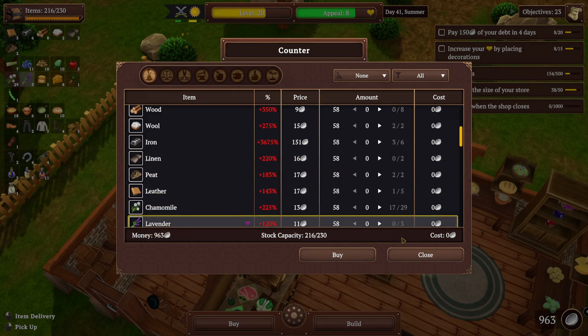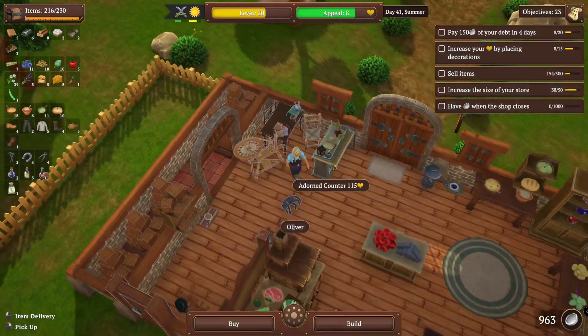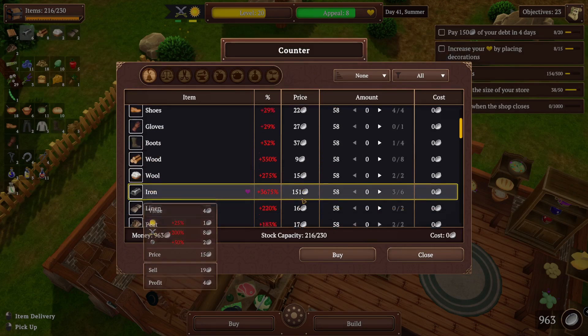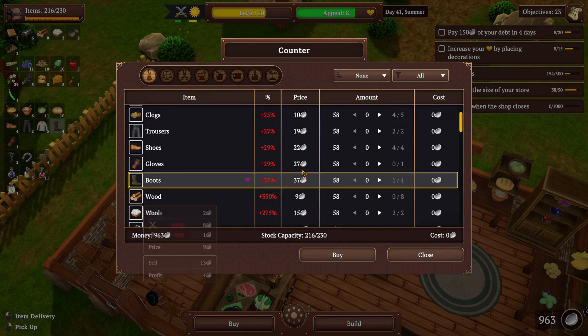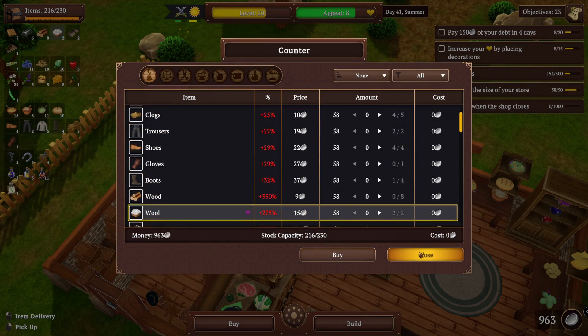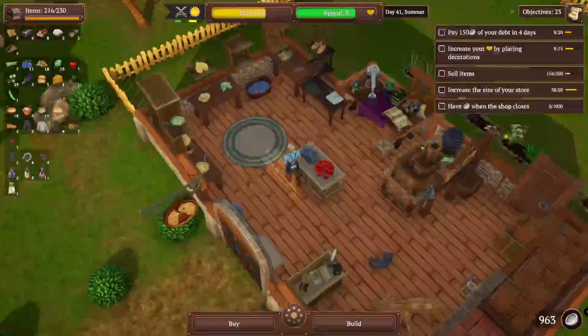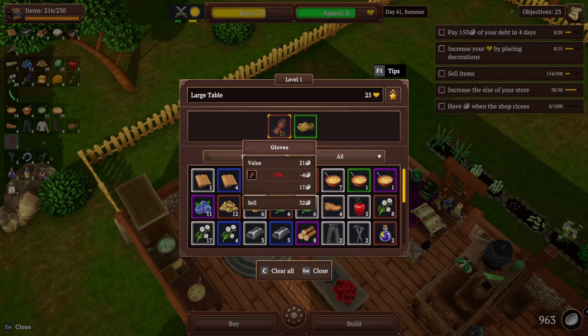Leather is 17, and it takes two leather to make gloves. Gloves right now are selling for 36. So 34 versus 36 — I'm making like two. That's if they're not brown. If they're brown, they're probably even less. Let's see — 32. So I'm losing two money on that.